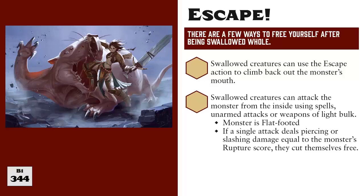The second way to free yourself is by cutting your way out. A swallowed creature can attack the creature from the inside using either unarmed attacks or weapons of light bulk, like daggers and sickles. The monster is flat-footed against these attacks, and all damage is subtracted from the monster's hit points as usual. But if a single attack deals an amount of piercing or slashing damage equal to or greater than the monster's rupture value, then you cut yourself free. You can also try to blast your way free by casting a spell, but remember: if the spell has a verbal component, you lose all of your remaining air, and if it has any other kind of component, then it has the manipulate trait and you must pass a DC 5 flat check due to being grabbed. Only piercing or slashing damage can be used to cut your way free with a spell.